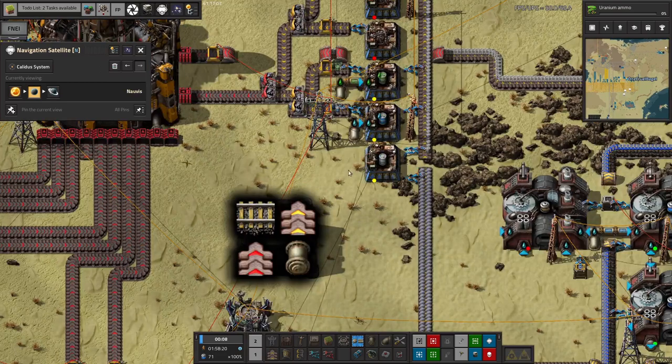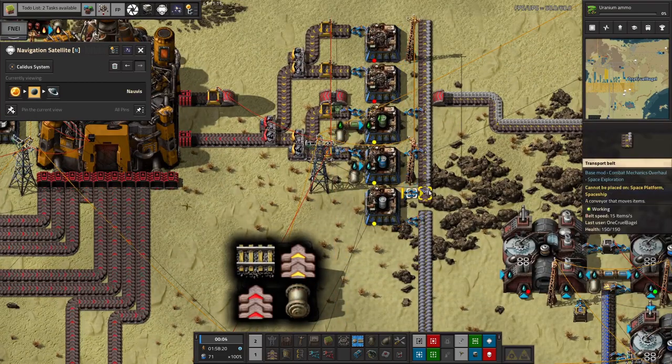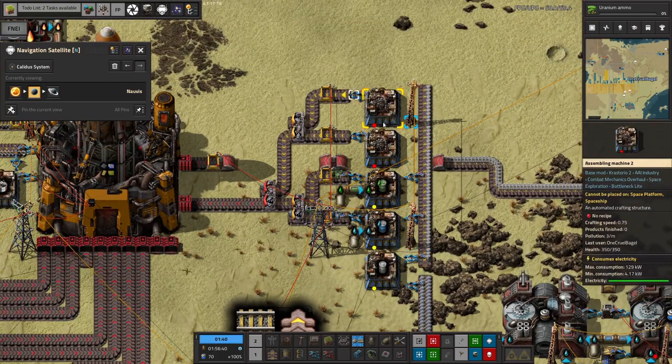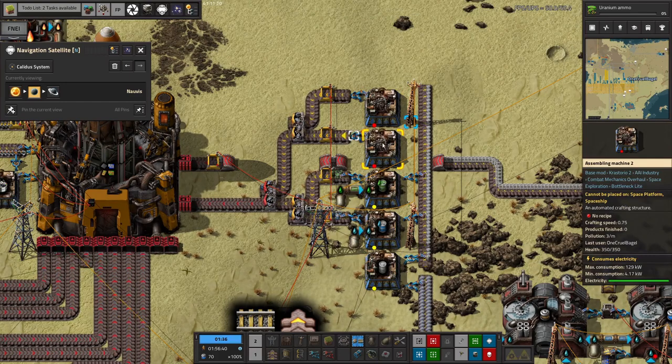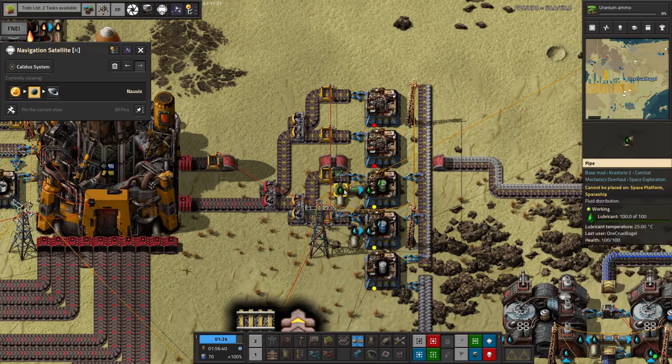Over here we've got a barreling area - steel coming in, being made into barrels, then loaded up with water or lube. The ones up here will be for other stuff in the future if needed. I'm hoping to get coal liquefaction up and running in space quite soon, and ideally ice mining - there's a bit of ice on the asteroid up there - so hopefully we won't need too many barrels.